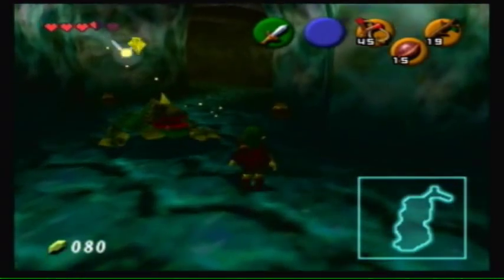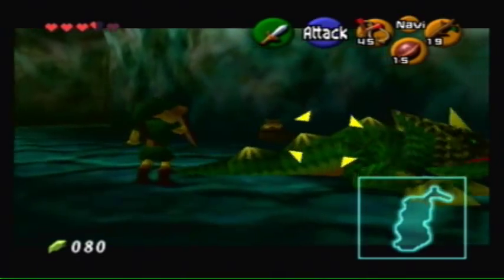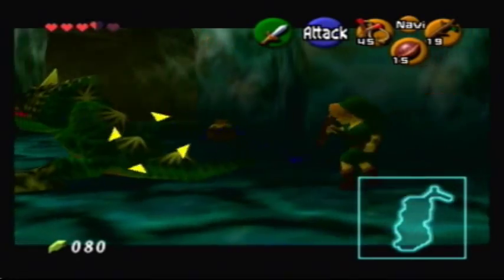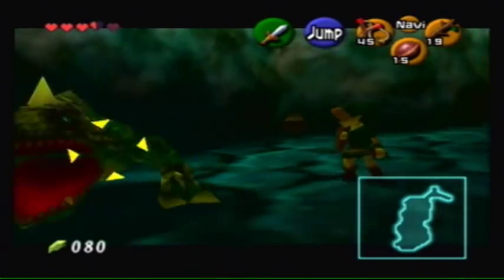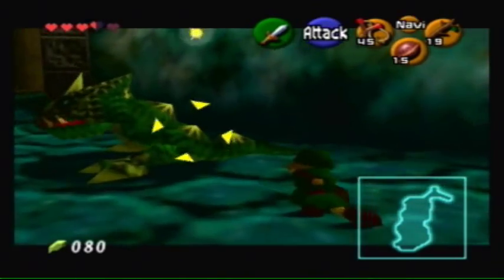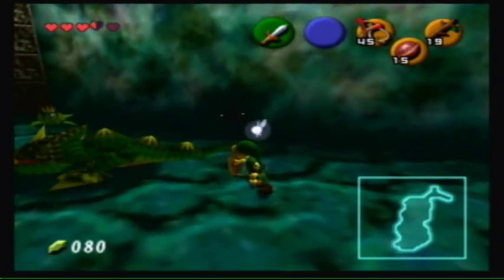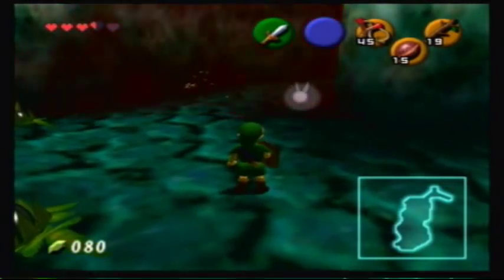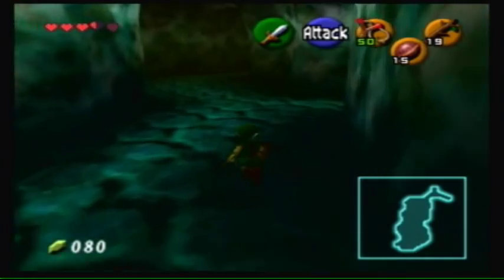These are the big Dodongos. You want to wait for them to blow their fire, then circle around to the back, hit their tail, and block. If you don't block, they'll hit your tail and cause damage, which is annoying. You can also try hitting their tails with a jump attack. And just like the baby Dodongos, they blow up after you kill them. They dropped some bullets too.